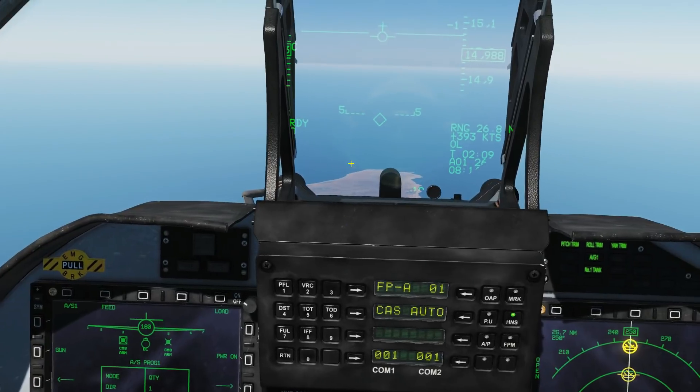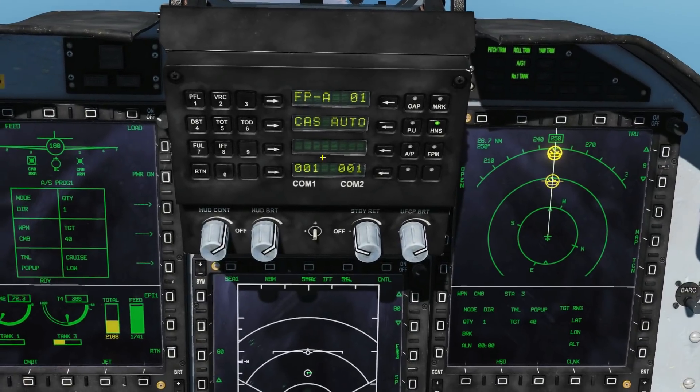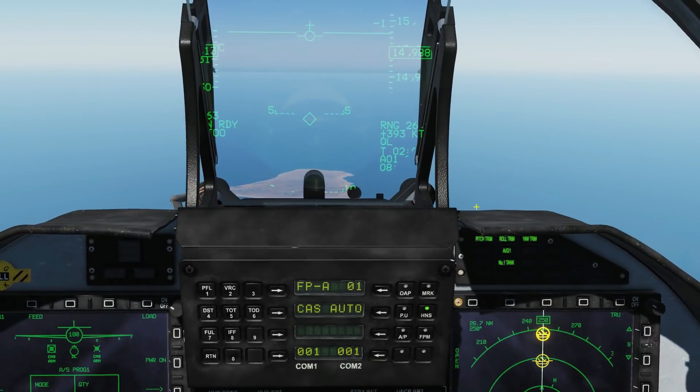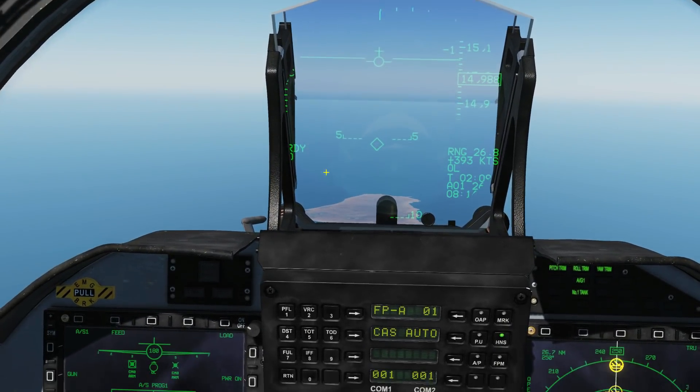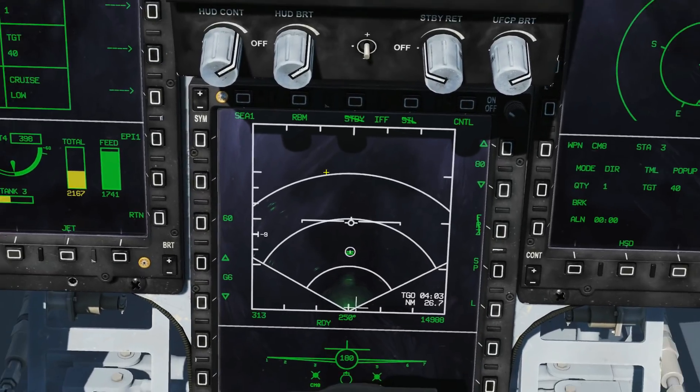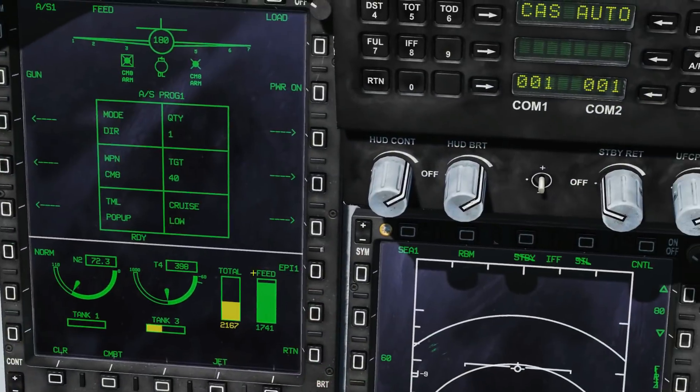It just so happens I put waypoint one in the middle of that flotilla — but let's pretend we had to do it a different way. I don't have a TGP on board, and I'm pretending I can't see the ship, so I can't use the HUD. What I'm going to do is use my radar to designate an SPI for mark point 40.